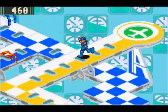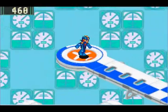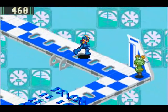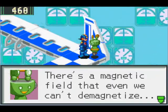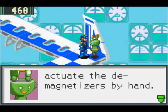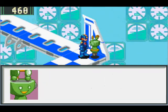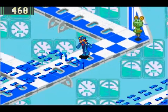Another F. We're programs for demagnetizing the aircraft, but there's a magnetic field that even we can't demagnetize, so you need to actuate the demagnetizers by hand. Each area has two demagnetizers that will remove red and blue magnetic fields respectively. Okay, so I was wrong!